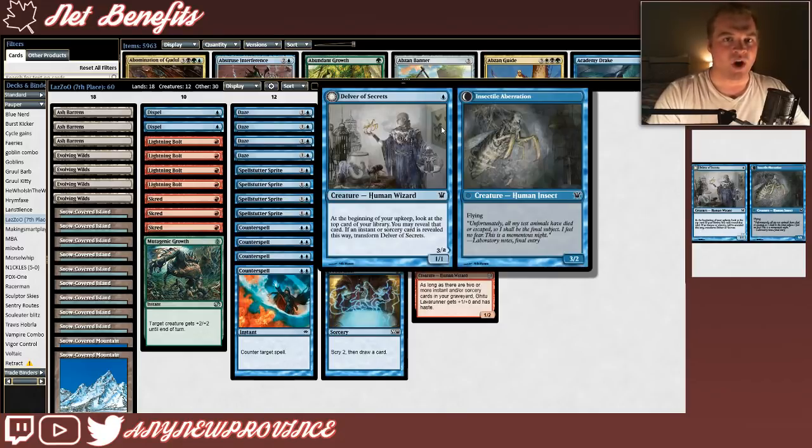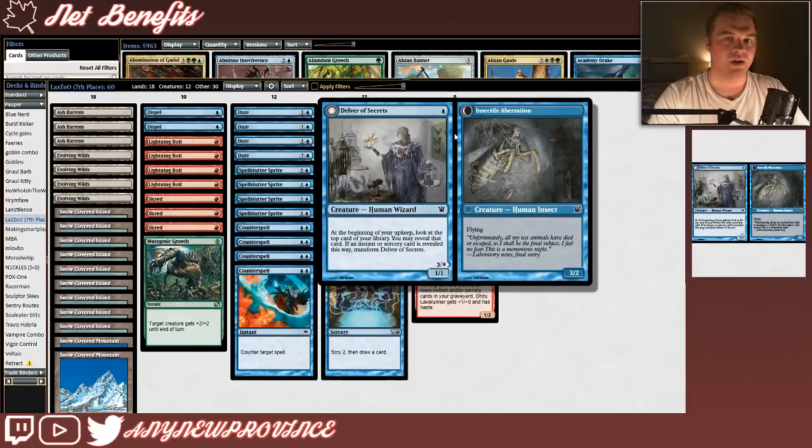Our other major threat is Delver of Secrets, a Pauper hallmark. It costs one blue for a 1/1, and at the beginning of your upkeep, you look at the top card of your library. You may reveal that card. If an instant or sorcery is revealed this way, transform Delver of Secrets. It transforms into Insectile Aberration, which is a 3/2 flyer. I really don't think this card needs any more introduction — I'm almost always on the wrong side of a few flipped Delvers getting beat down for lethal as early as turn five.